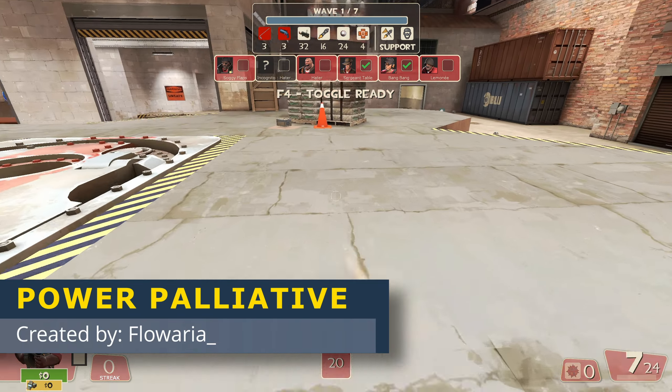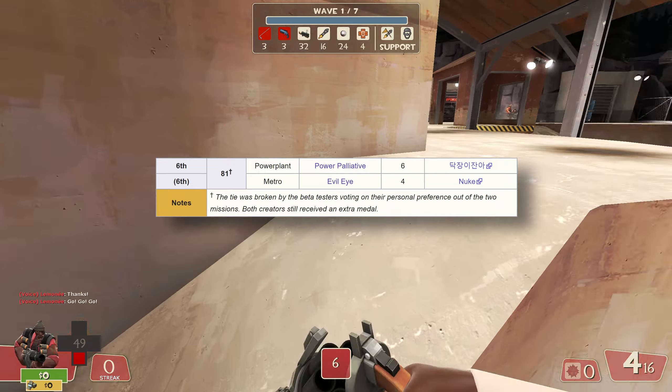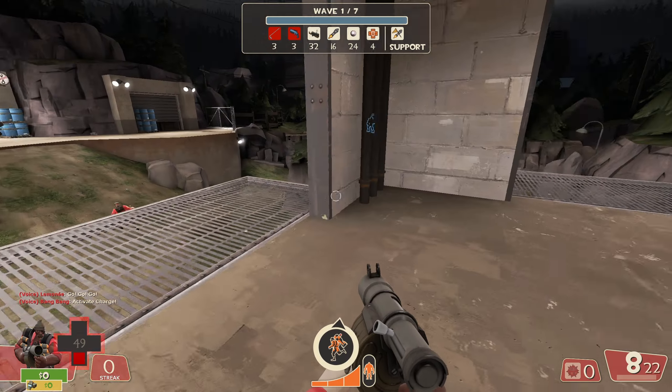We're going to start from the bottom at sixth place with Power Palliative. This mission was actually tied with another one called Evil Eye, which was also submitted for Titanium Tank. But Power Palliative made it in simply because the testers said it was better. We're going to see if that holds true.